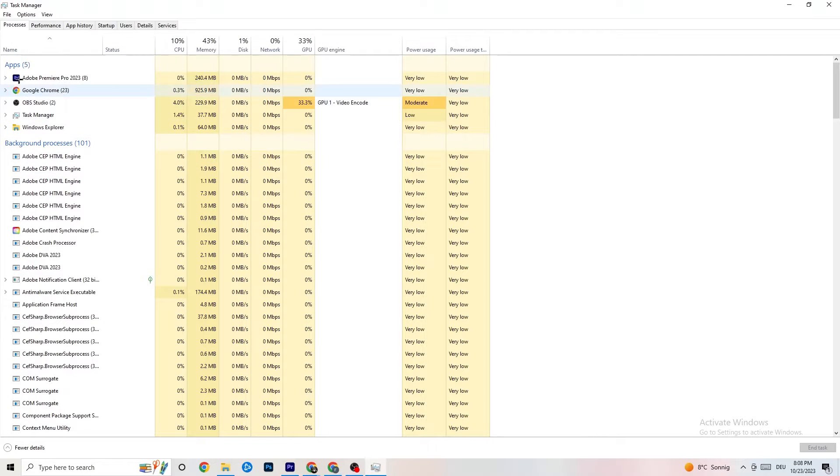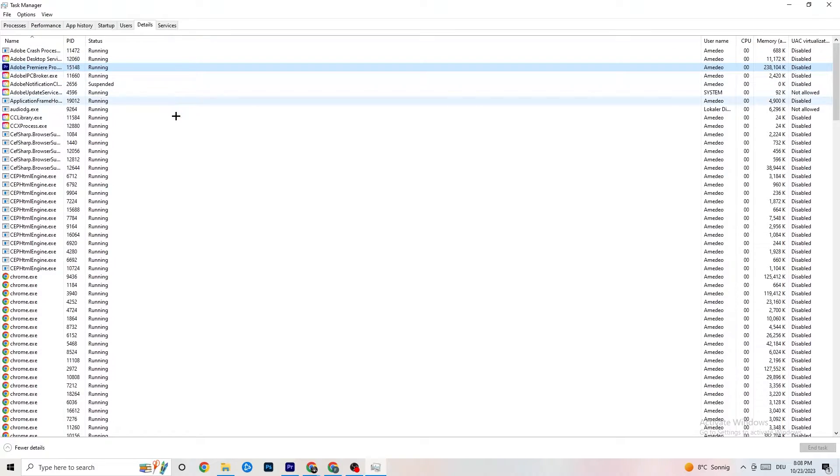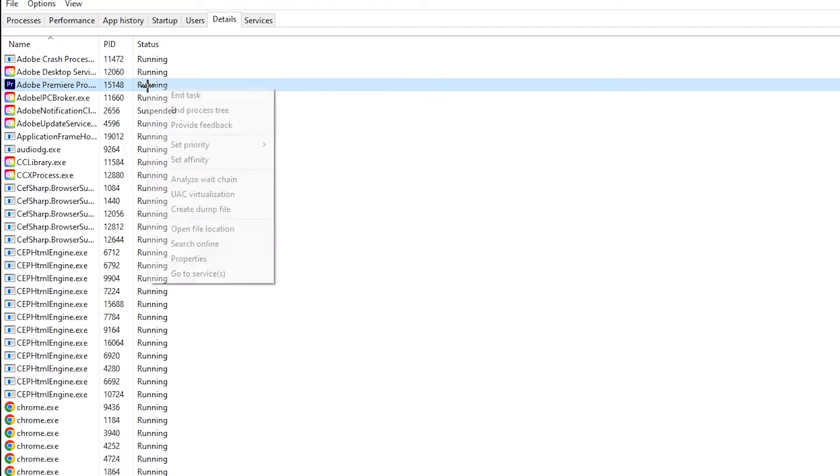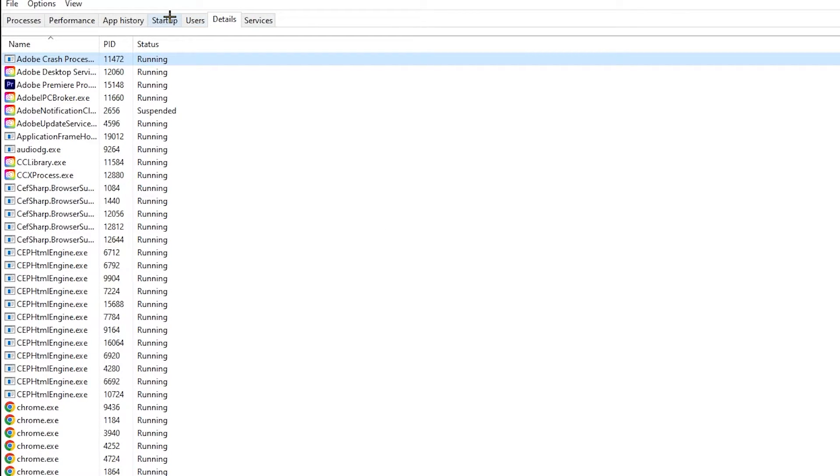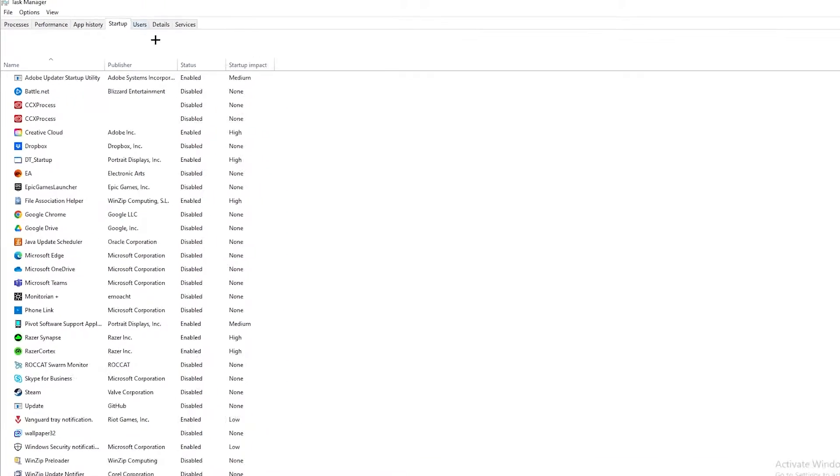Next, go to the top-left corner and click 'Details.' Search for your game in the list. Right-click it, hit 'Set Priority.' You'll see it's set to Normal — change it to High or Real Time and check which works better for you. Hit Apply and then exit Task Manager.